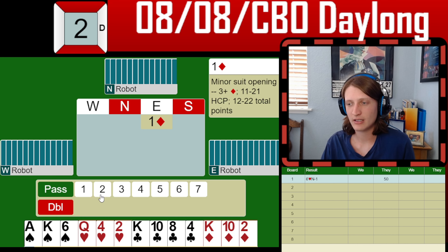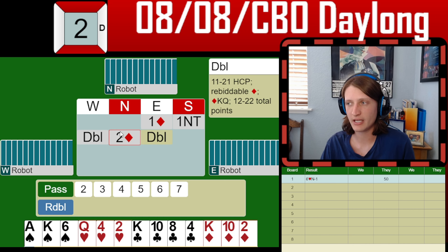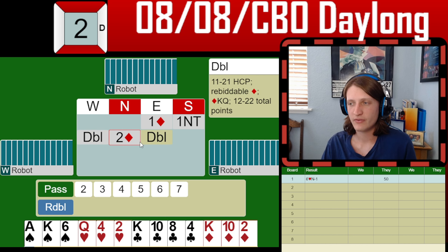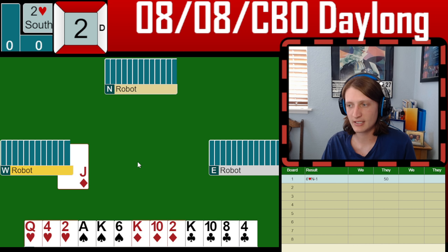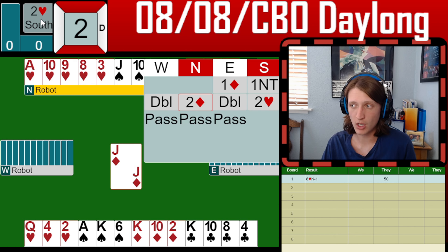We are going to bid one no trump here, as we have a diamond stopper and 15 high-card points. Partner is transferring us and they're trying to penalize. I'm just going to bid two hearts, because I don't want to play in two diamonds doubled. Looks fine. We have two diamond losers, a club loser, a spade loser, and possibly two heart losers if we get things wrong.